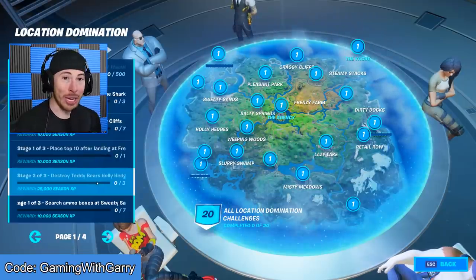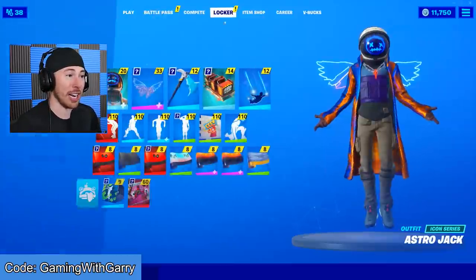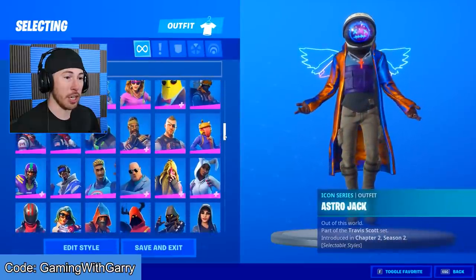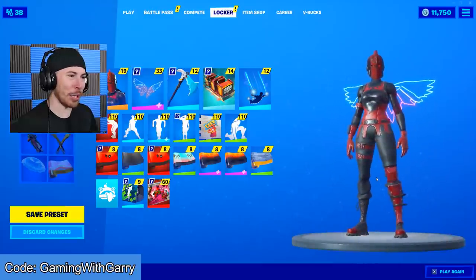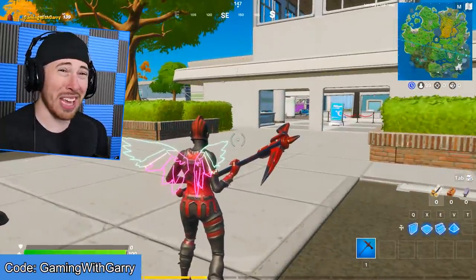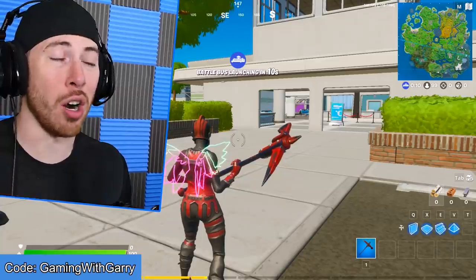I'm such an idiot. Now I have to go destroy three teddy bears at Holly Hedges. I showed you guys where two of them were - let me show you guys where the rest are. We need to change our skin. I think Travis Scott's a great artist, but he's a terrible skin to wear in Fortnite. He's bright, everybody wants to shoot at me. Let's throw on an OG skin - I think the Red Knight should do it. Now, there's a really easy way to do this challenge, and I'll explain to you guys when we get to Holly Hedges.